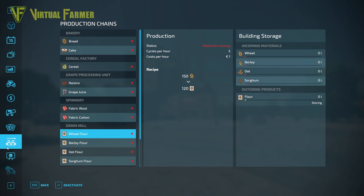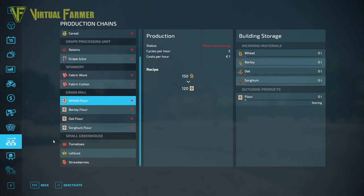About most of the way down the main menu you will find this symbol here — the conveyor belt with products on it — which brings you to the production chain screen. Any production chains you have purchased will be listed here. We've got a few at the moment: bakery, cereal factory, grain processing, spinnery, and grain mill. We also have a greenhouse.